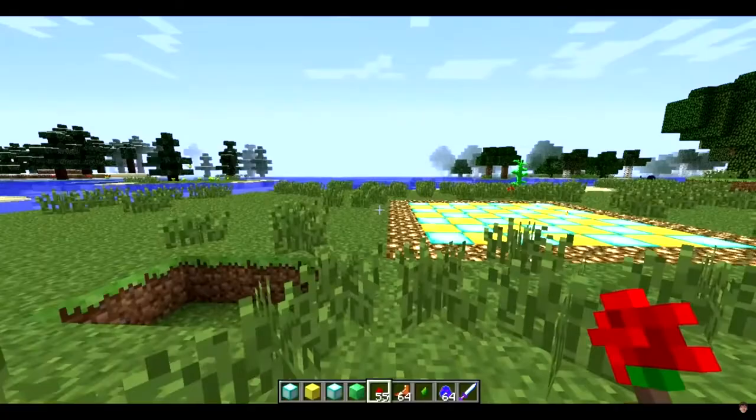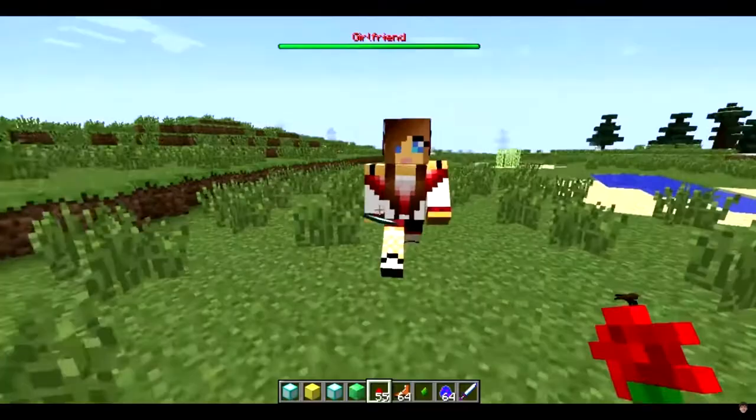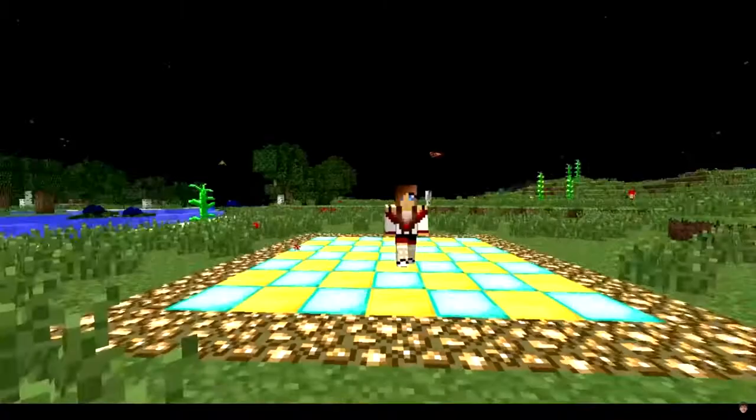The final thing left to show you is the fact that they can dance. I haven't tried this yet, but apparently you need a 7x7 square of emerald and fancy titanium blocks and stuff. There's a girl over here so hopefully she'll be interested — oh, she's already into me.